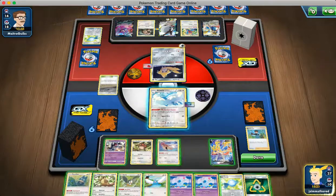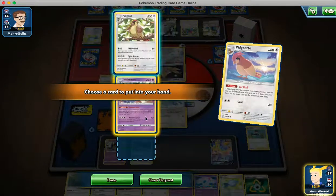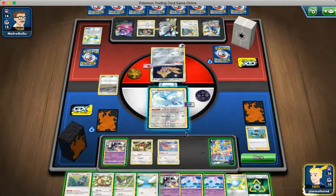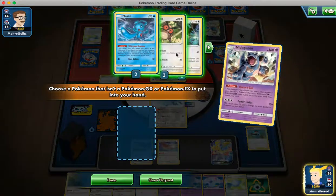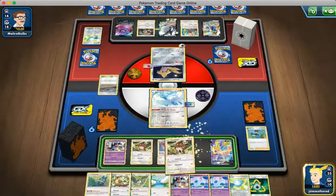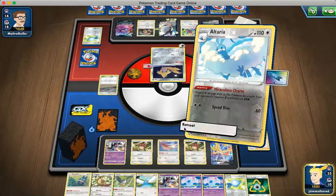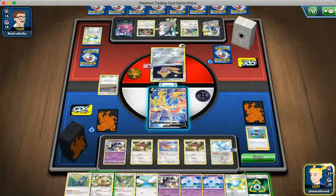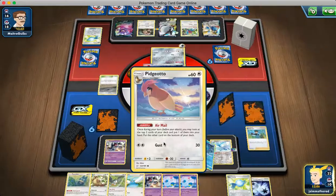I think we just attacked Airmail this turn. It might just be a turn where we have to go ahead and use Intrepid Sword unfortunately. We're just gonna Queen's Call and get out a Hoothoot, because we don't want them to knock out this. I think we just retreat into our Zacian, Intrepid Sword. We attach Triple but no Bird Keeper — Bird Keeper is what we really, really wanted to get there so we could get out of the Zacian.